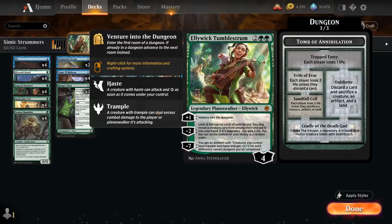And the minus seven gives us an emblem saying creatures we control have trample and haste and get plus two plus two for each differently named dungeon we've completed. Our deck is very much capable of completing one, even two dungeons in the same game, so the emblem can be very powerful if we get to it, because our deck is designed to complete those dungeons as quickly as possible.